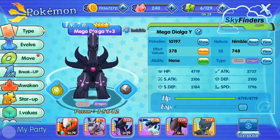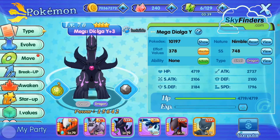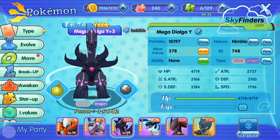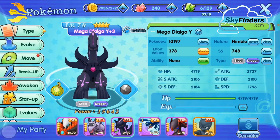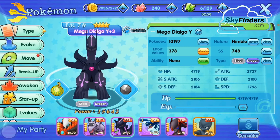The next stat is Accuracy. Accuracy is not considered a traditional stat but rather an ability of your Pokemon and its attacks. All attacks have an accuracy stat ranging from 100% to 30%. The less accurate an attack is, the more powerful it usually is. This is one of the most important stats and abilities.